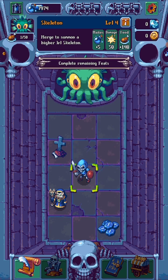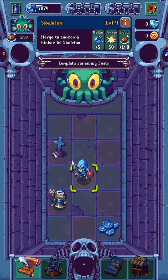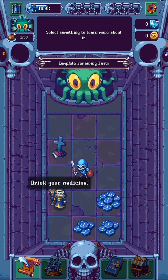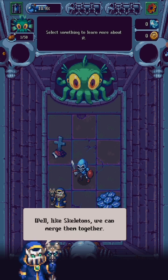Bam. Complete the feats. Feed you. There we go, more mana. Now we can build graves. Why build a grave when we already have one? Well, skeletons can merge them together.